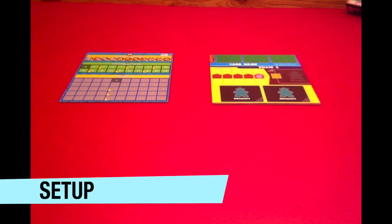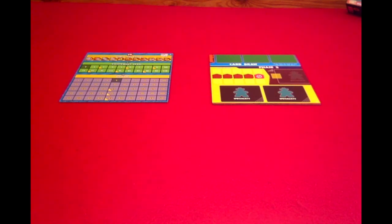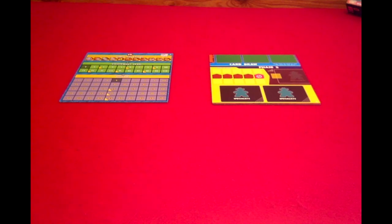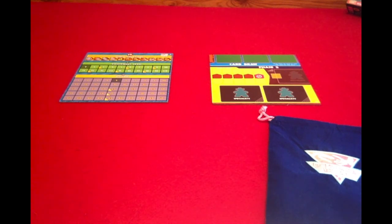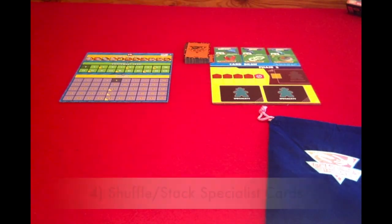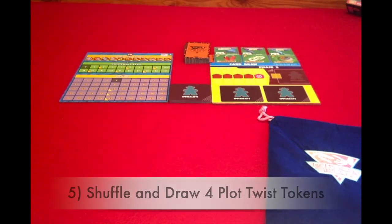Now let's take a look at the setup for Dulasaur Island. Setup takes 12 steps. Step one is to place the main board and your draft board in the center of the play area. Step two is to place your DNA dice in the bag and give it to a randomly chosen first player. Step three is to shuffle and stack your regular park cards, and then reveal three in the card row. Step four is to shuffle and stack your specialist cards. Step five is to shuffle your plot twist tokens and select four at random and place them on your phase two board.